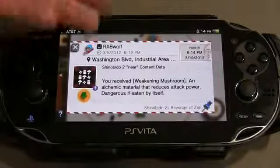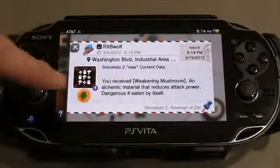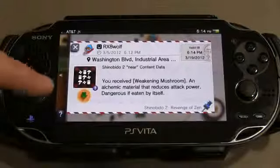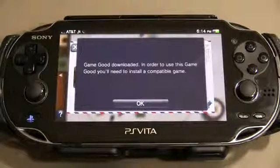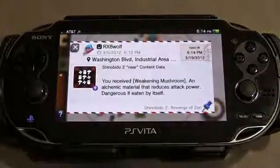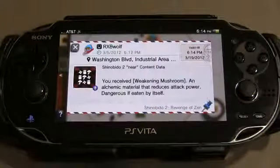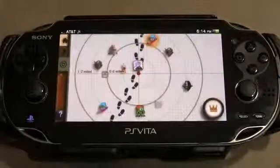You can see that there's some information here — it tells you a little bit about what you have received. See that little icon right there? If you tap on that, it's going to download this to your system. It downloads the game good and tells you that in order to use it you're going to need to install a compatible game. I don't have this game on my system so I can't use it right now, but it's there so that when I do get this game it will indeed work with it.